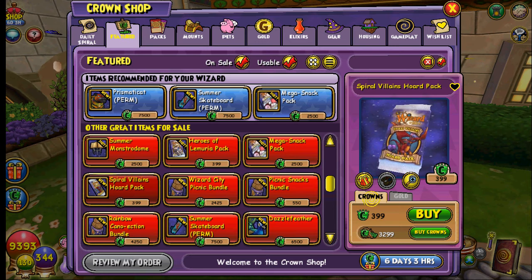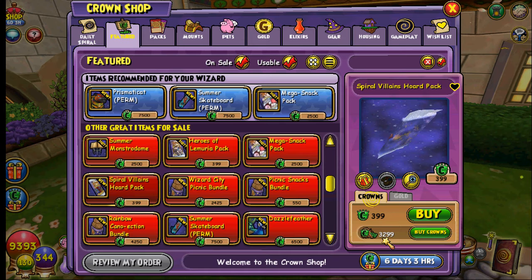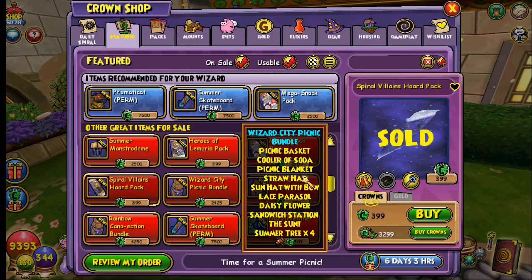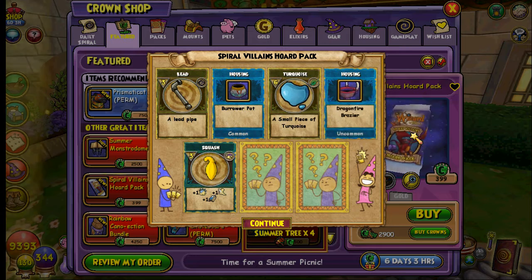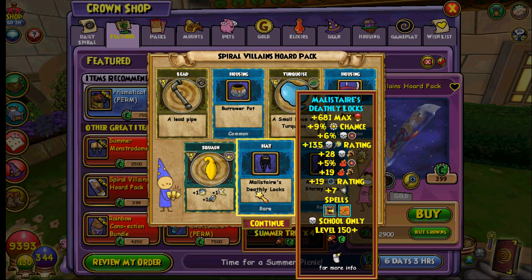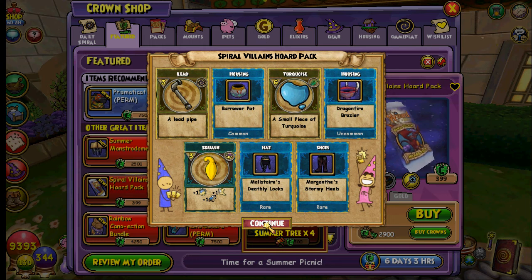In Blaze's video he got the one-day and the seven-day mount, and hopefully if he does any more openings off camera he ends up with a permanent mount — I'm happy for him either way. I only have 3,299 crowns so I'm not going to be able to open too many packs. So far we've gotten Malister's Deathly Locks — that's his hat with the hair — and Morgan's shoes.